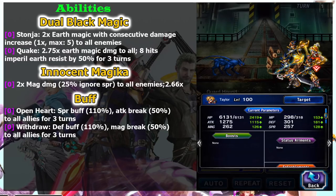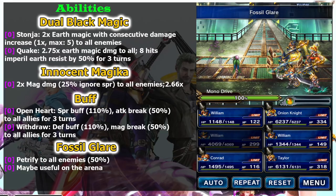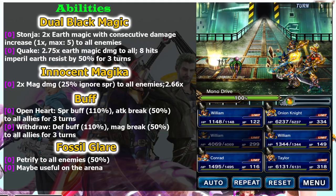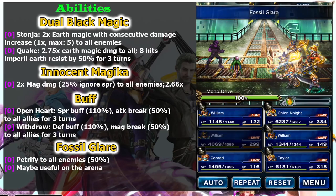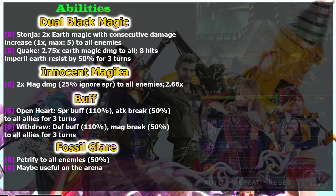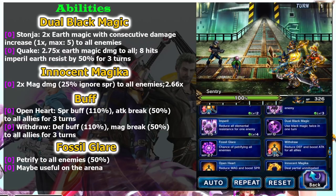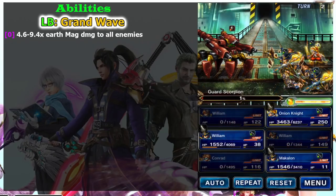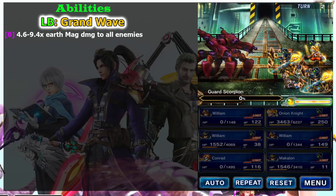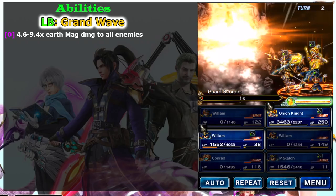He can also inflict ailments using Fossil Glare, an AoE petrify with a 50% chance — quite nice for the arena. But in my opinion, chaining two Quakes will probably kill your enemies anyway. If you bring two Williams and chain two Quakes combined with the rest of your party, you'll likely end the battle in one turn. His limit burst is mediocre — even at maximum level, dual Stone Jaw will always deal more damage. My suggestion is to simply ignore the LB and give your burst pots to others.